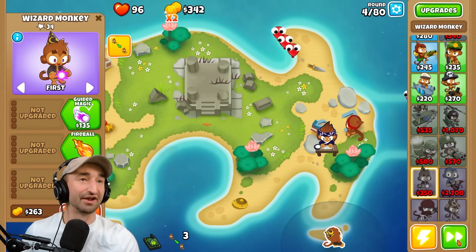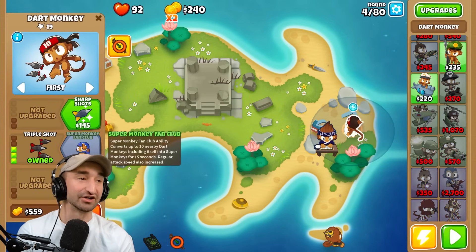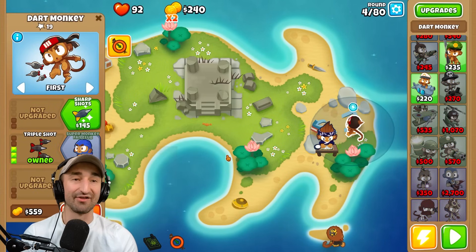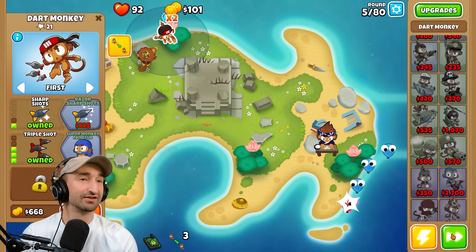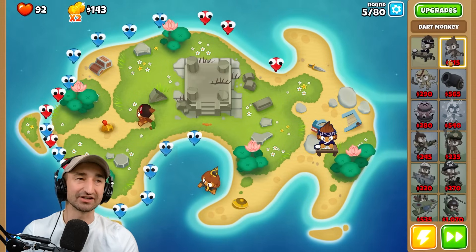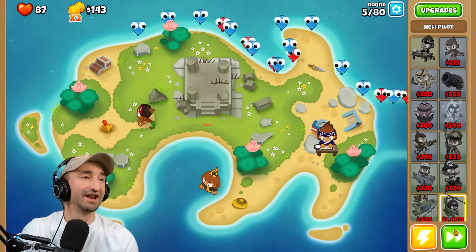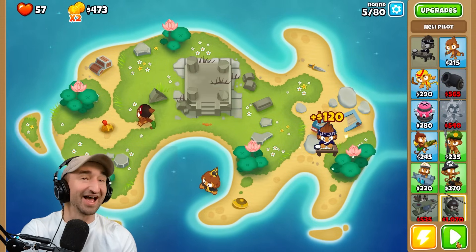They're scoring a little bit on us — this is gonna be gnarly. We really gotta think about this. Triple shot there, that'll help out a lot. Let's do sharp shots. Cheaper towers are better. I might just stick to more dart monkeys after this. They're all gonna get through again. This is literally insane. How are you supposed to do this?